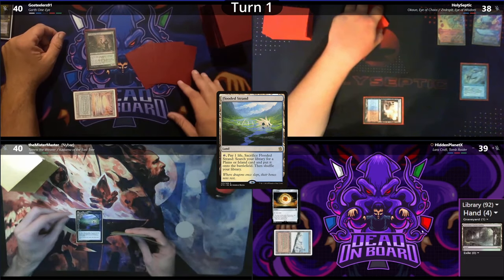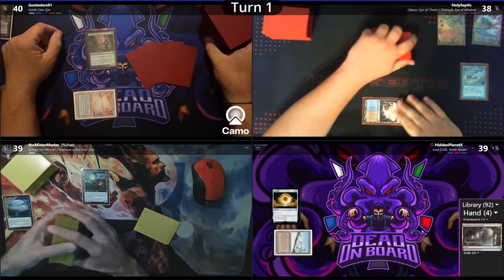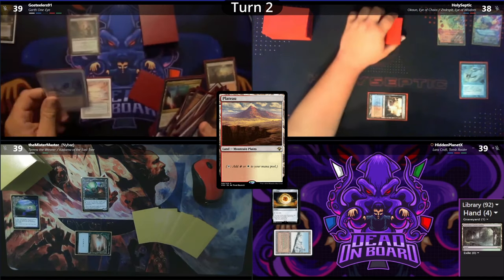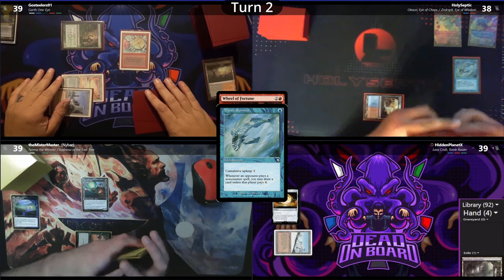Naibar plays a Flooded Strand as land, cracking it for a Savannah, but also shortcuts for a Haywire Mite. Ghost Dealers plays a Bloodstained Mire, cracking it to grab out a Plateau, and then for 3 casts a Wheel of Fortune. It gives a card to Septic and the wheel resolves.